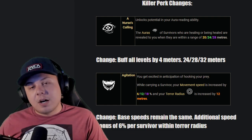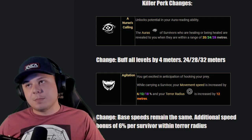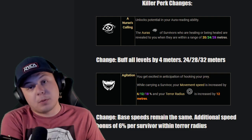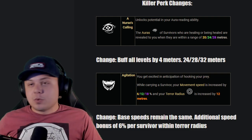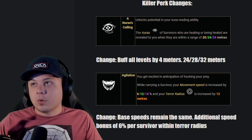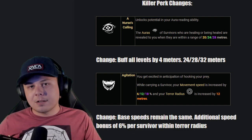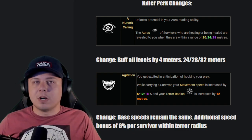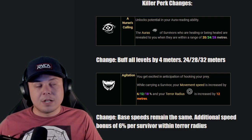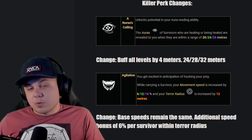One of the questions I get asked a lot is how I would buff certain perks that are in the game, how I would change certain perks to be better. I thought I would make a video talking about how I would change all the perks in Dead by Daylight. This video is just me sitting here talking and going through all the changes I would like. If you want to look through this on your own, there's a Google Doc linked in the description, but if you want my explanation, that's what this video will be.